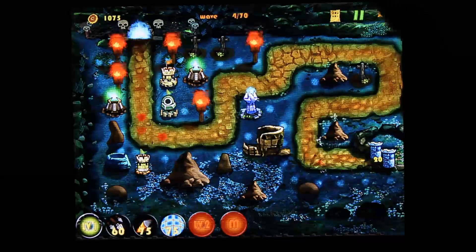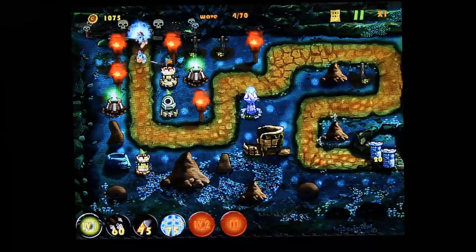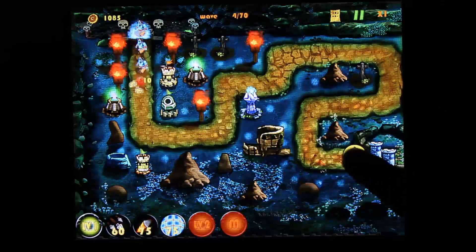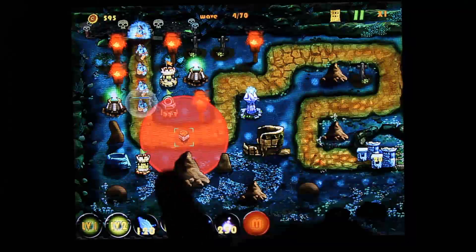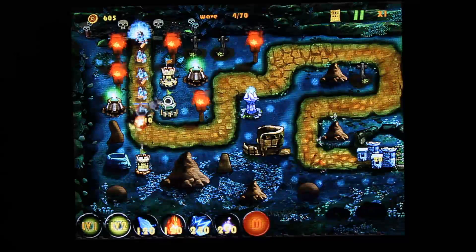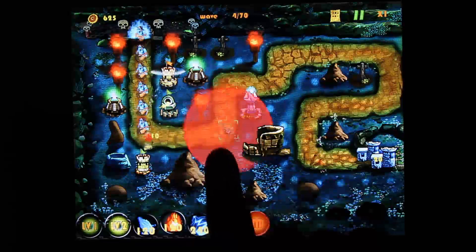As you kill enemies, like any other tower defense game, you collect gold and you can use the gold to buy things, or level up your castle, which gives you access to level 2 items — like fire that you can use to cast a damage-over-time effect on your enemies.